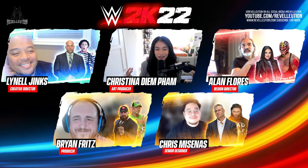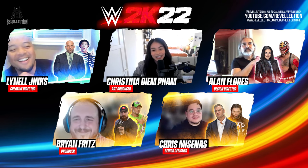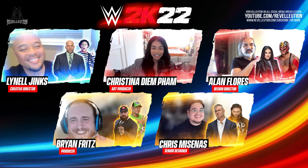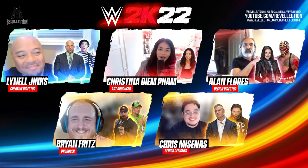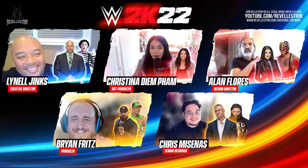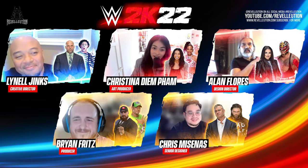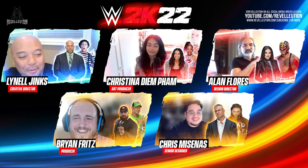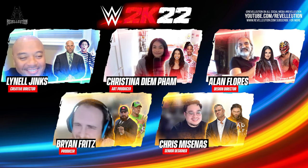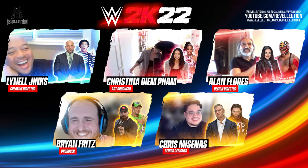Christina reveals that her initial GM of choice was Stephanie McMahon, but thanks to her newfound GM attire, she's going with herself as GM instead as she oversees Monday Night Raw. In her initial draft pick, Christina reveals she would draft the EST of WWE, Bianca Belair, as she sets her sights on taking on Bryan and his chosen brand of NXT. The dynamic from the team makes for such a fun viewing experience.